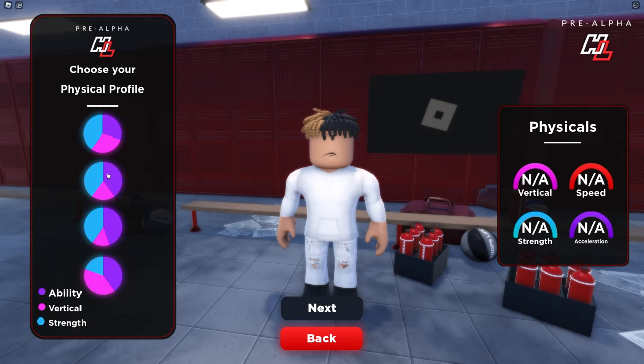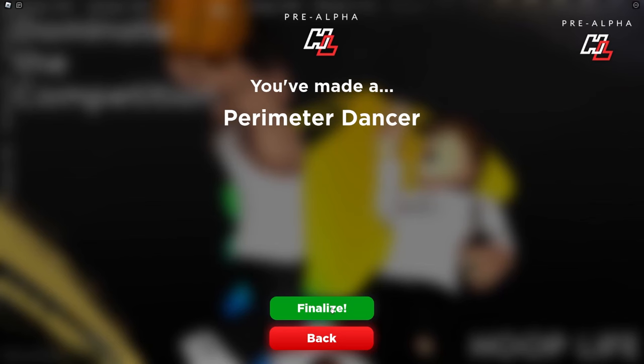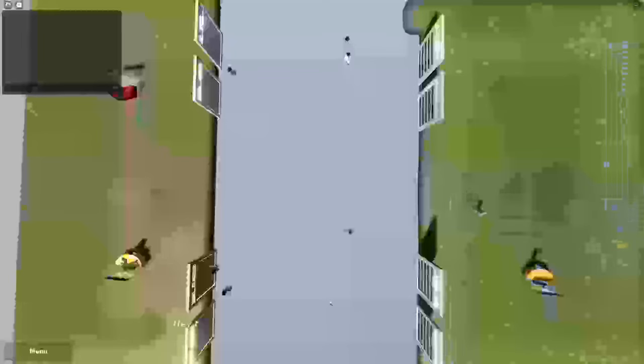For physical profile, I want to be extremely fast — super quick. Acceleration and speed need to be top notch. Yeah, that's good right there. This is really just 2K. So let me assign these values. A few moments later — all right fellas, this is my build. I am a Perimeter Dancer. Very, very odd but that's all right, we'll rock with that.